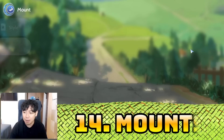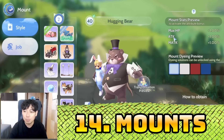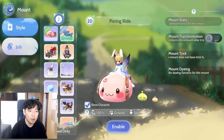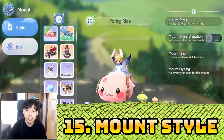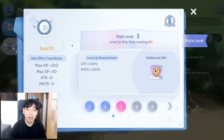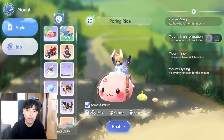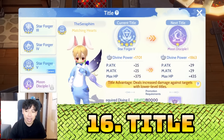Number fourteen: mounts. For example, the mount stats preview shows max HP, attack one percent, magical attack one percent. Number fifteen is mount style — when you level up the style on your mounts you get bonus stats. The more mounts you own the higher your style level gets.